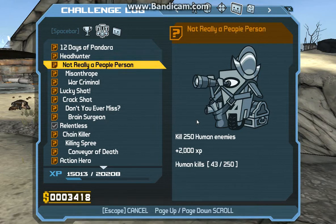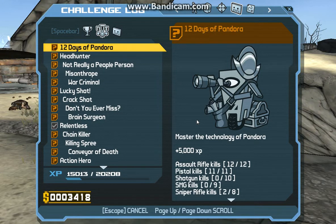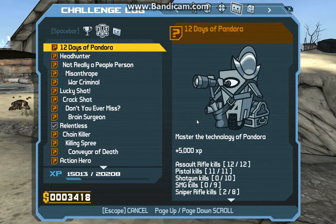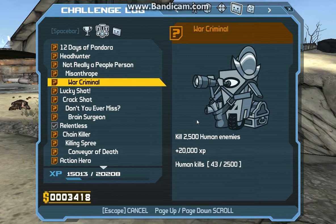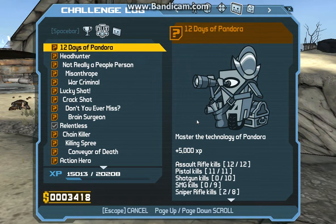So as you can see, these are achievements from doing general experience-type things. Like this one is the hardest one to get. As you can see, there's assault rifle kills — 12 of 12.